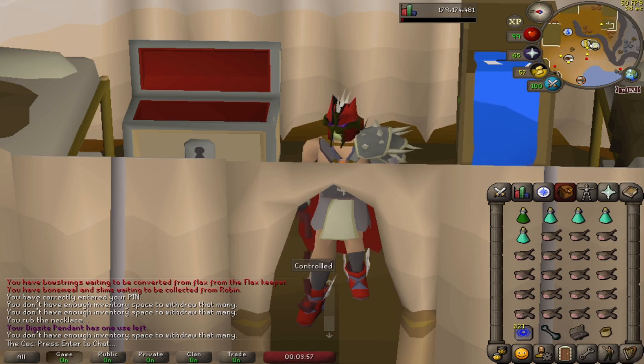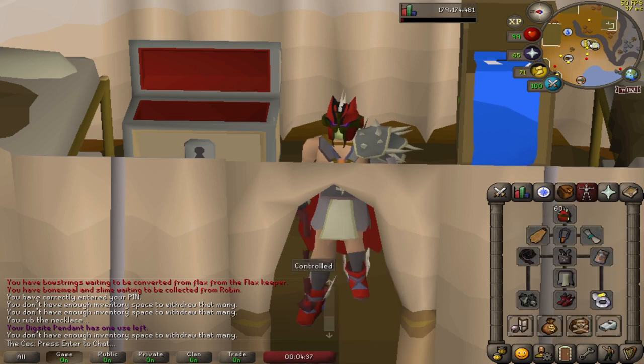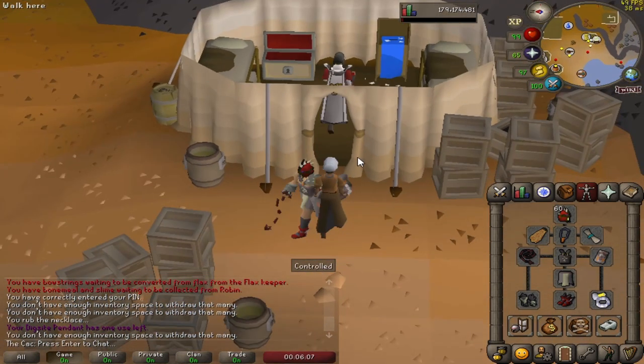I'm not bringing max gear for my task, so this is what I'm wearing: Slayer Helm imbued, Fire Cape, Amulet of Torture, War Blessing, Whip, Bandos Tassets, Dragonfire Shield, Bandos Chestplate, Ferocious Gloves, Primordial Boots, and Berserker Ring imbued. This is close to max gear, but I should mention I can't quite afford the full max setup — you know, I'm poor.